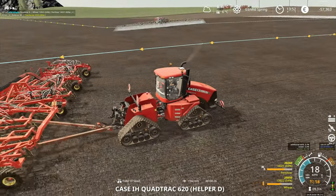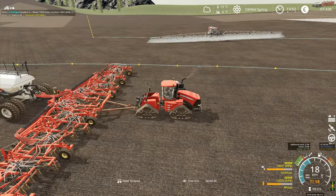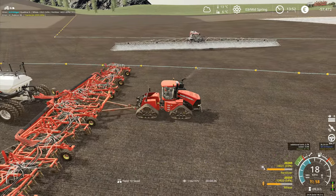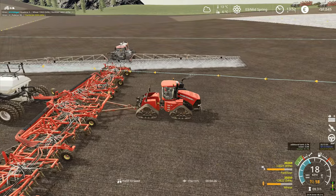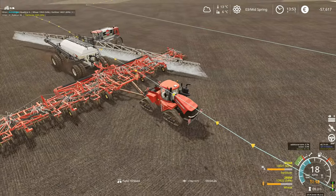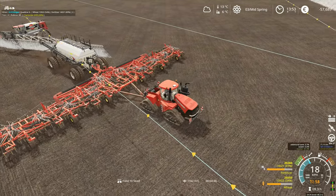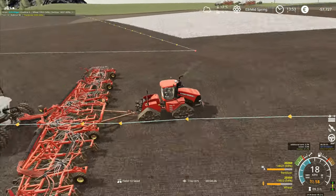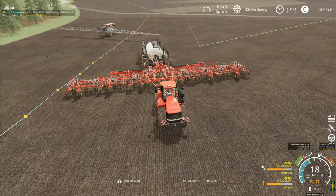This is where it's actually going to run into it - they're going to drive right into each other. CoursePlay doesn't have the intelligence to figure out there's another course driving, so it just smashes into each other and pays no attention whatsoever. Yeah, that's exactly what we'd expect from CoursePlay.